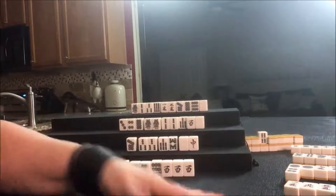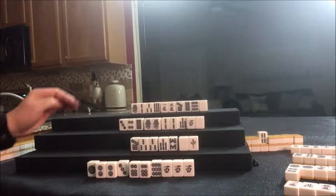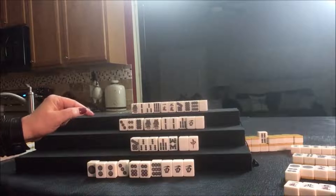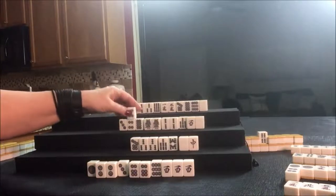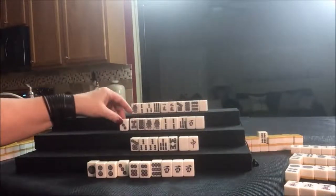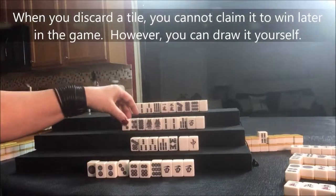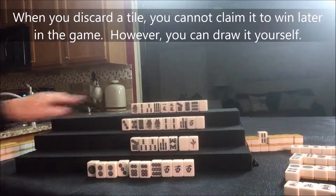Everyone's had six discards now, nobody's ready to win yet. This one's close; this one's set, they just need to Pung. Four dot was thrown up here — we draw five dot. Four dot was thrown, let's discard that. This five dot could probably go too, because it's in their discard pile. Once you discard, you can't win on that tile — you have to self-pick. So we can discard that. Four dot was thrown, let's draw for North.